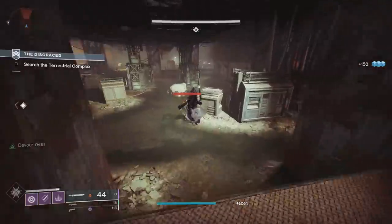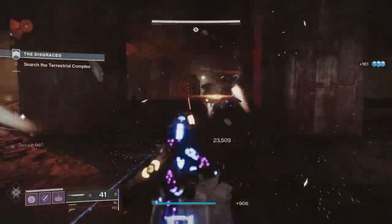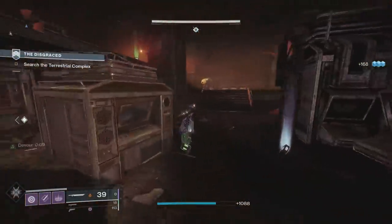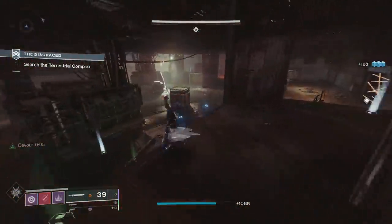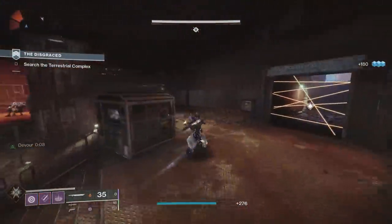If you were confident enough, you could switch to a Solar subclass so the kinetic primary would also create Solar explosions and even more Warmind cells on top of everything else. You could also use a mod from the Artifact this season that gives you damage reduction while holding a sword near enemies, which would help with playing aggressively on a Solar subclass without worrying about dying. There are definitely a lot of cool builds you could do with this sword.